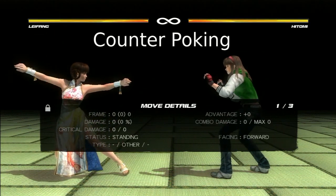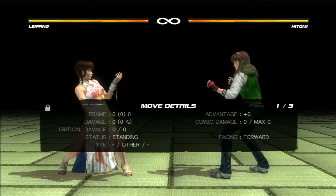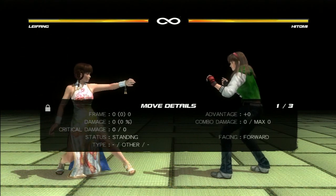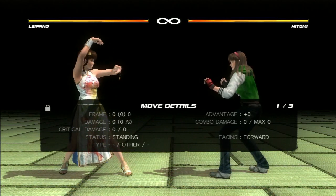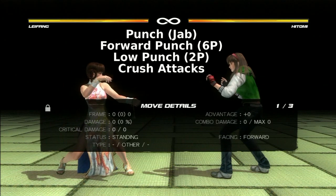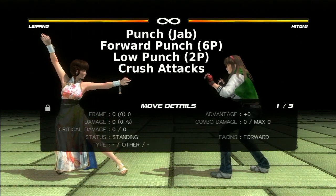Counter poking between a string is a good way to start your offense from a defensive standpoint. To properly counter poke, you will need to know the attacking points in a string. Paying attention to a player's attacking pattern is also important for this option to work. The standard tools to counter poke with are jab, forward punch, low jab, and crush attacks.